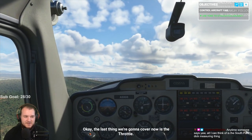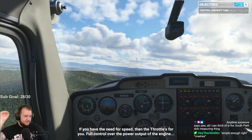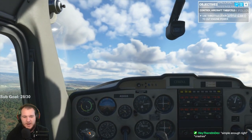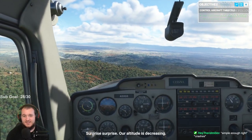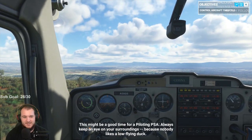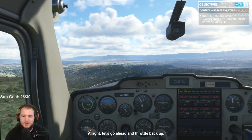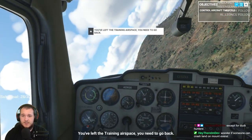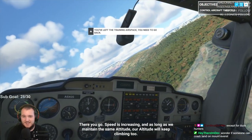Let's bring the plane back to straight and level — make sure your dashboard is aligned three to four inches below the horizon for cruise attitude. If you have the need for speed, then the throttle's for you — full control over the power output of the engine. Let's see what happens when you cut all the power. Power cut — surprise surprise, our altitude is decreasing. Let's throttle back up to maximum. You left the training airspace — I'm going back, chill.